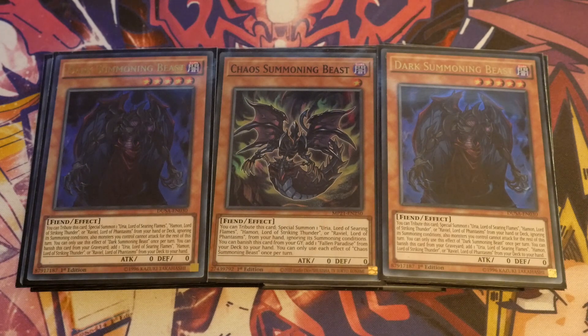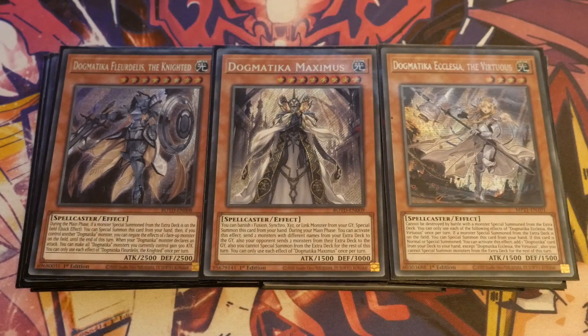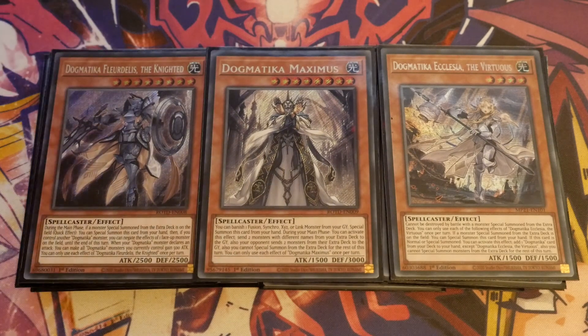The additional engine, which also got reprinted in the tins and is very easy to pick up, is the Dogmatica package. We've gone with one Felidius, one Maximus, and one Ecclesia. You don't have to play Maximus — it's purely in here to give you that additional edge with the Shadoll package. Because at the end of the day, if you've got two Sacred Beasts on board, or even one, the second you then give your opponent a Winda, you really put them in a bad situation. You also play a couple of cards you can link the Winda off into, to allow you to special summon your Sacred Beast and move from there.